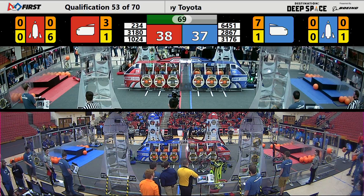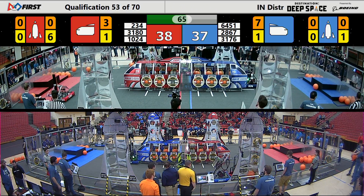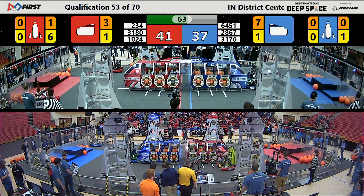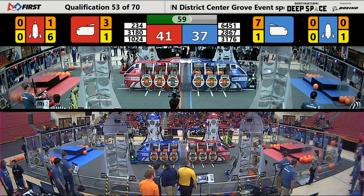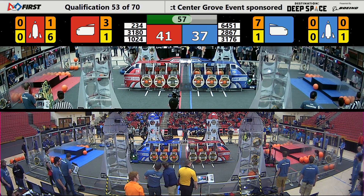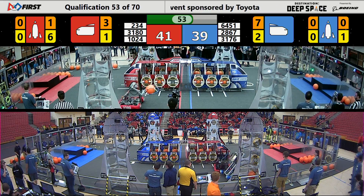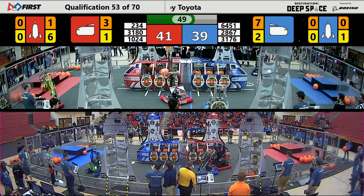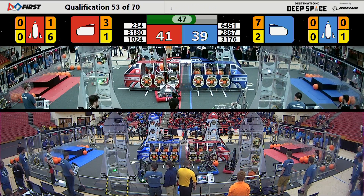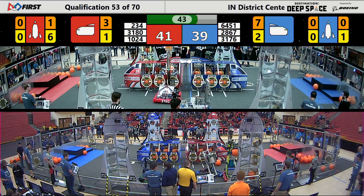All six hatch slots are placed. So now six more pieces of cargo and we'll have a completed rocket and rank point. We'll see what they can do in the next minute or so. Red Alliance currently up by four. Let's see what the Blue Alliance is doing to answer that. Right now we've got the Wired Warriors back at the Blue Alliance loading station. Took them a few tries to pick up these hatch panels — there's a couple of leftovers on the ground. They do have control of it now, and they will start constructing the bottom right Blue Alliance rocket here.